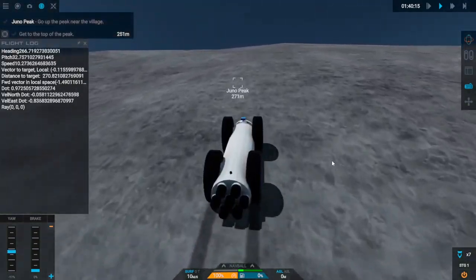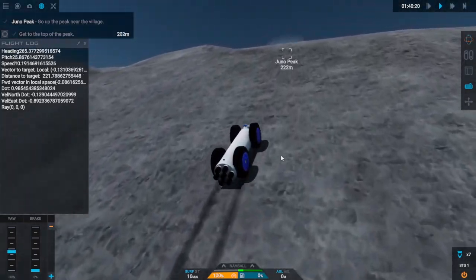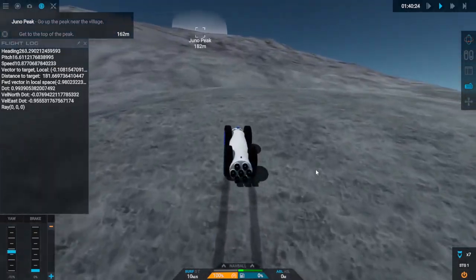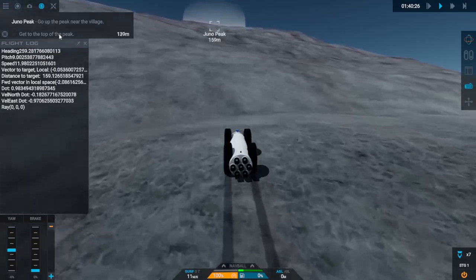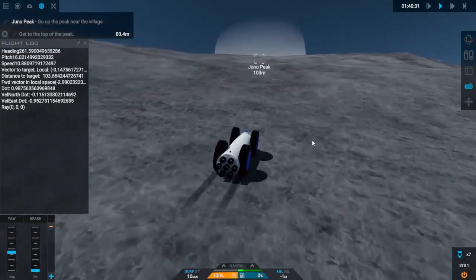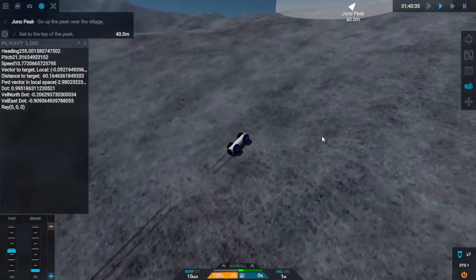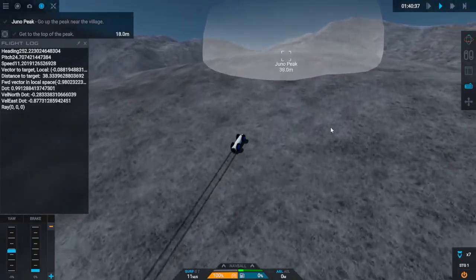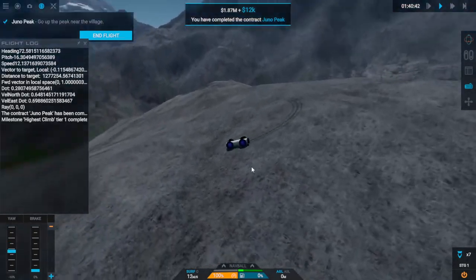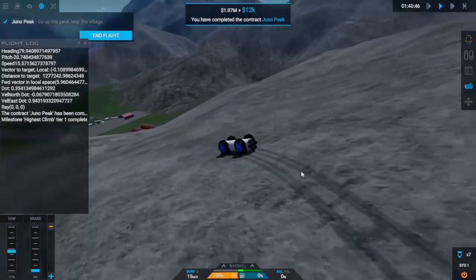I haven't been able to find any way of activating the camera in code — though I have found something that will activate the camera, whether that counts I'm not sure. We've only got to get to the top of the peak at the moment — we're only about a hundred meters away. This has gone incredibly well, so much better than I thought. Let's zoom out and get a look. Do I need to do anything other than just stay at the top? Boom — completed the contract! We did it!